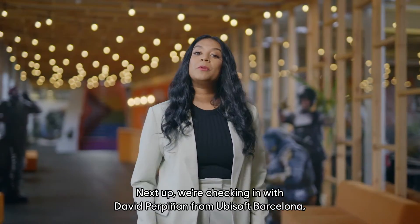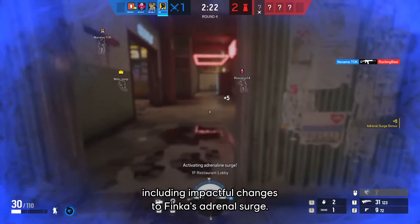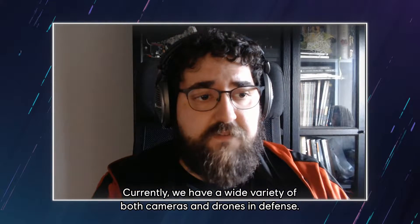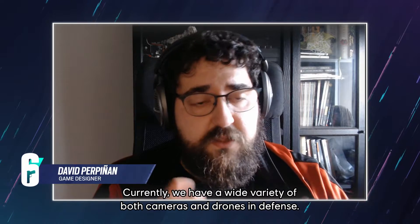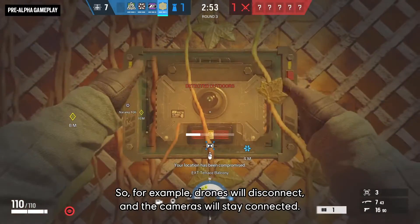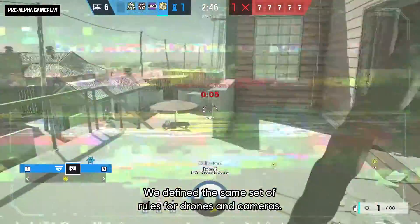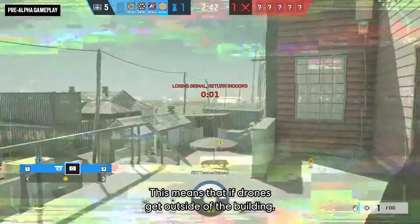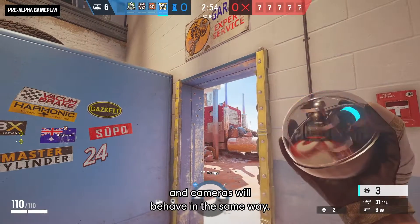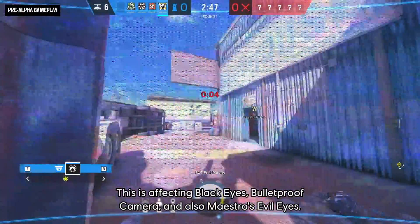Next up, we're checking in with Devin Perpignan from Ubisoft Barcelona to talk about balancing updates, including impactful changes to Finca's Adrenal Surge. Currently there's a wide variety of cameras and drones, and each one behaves differently when outside the building — drones disconnect while cameras stay connected. The main change: we've defined the same set of rules for drones and cameras. If drones get outside the building, they will lose connection after a few seconds, and cameras will now behave the same way. This affects Black Eyes, Bulletproof Camera, and Maestro's Evil Eyes.